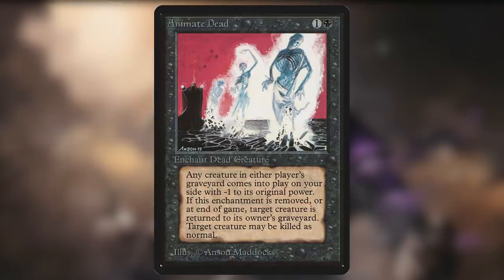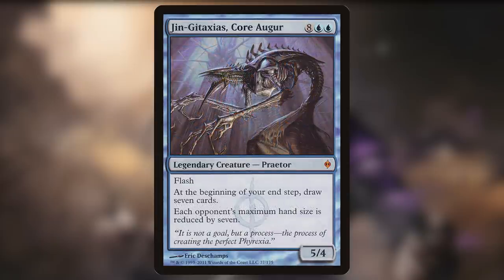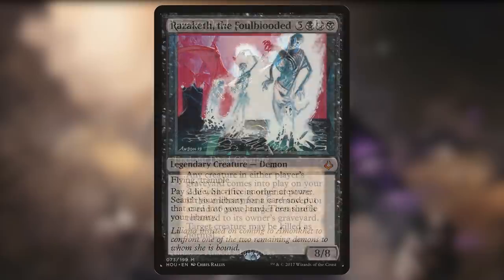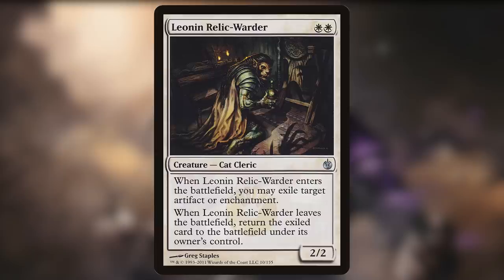A fun fact: this card always created schoolyard arguments. The original printing read 'Enchant Dead Creature,' so whenever you would discard or mill a creature card, there were inevitable arguments that the creature was never alive to begin with. The concept of reanimating a very powerful creature from your graveyard for only two mana is an extremely powerful effect in CEDH. This card is commonly used to reanimate big creatures such as Consecrated Sphinx, Jin-Gitaxias, or even the aforementioned Razaketh the Foulblooded. It can even be used as a win condition through Leonin Relic-Warder loops to get infinite death triggers to kill the table.